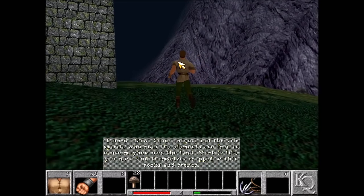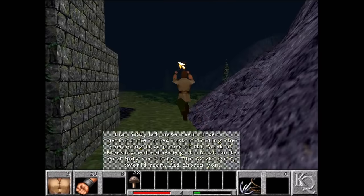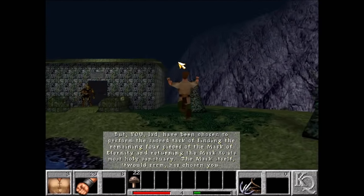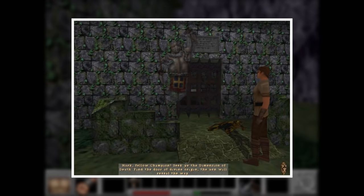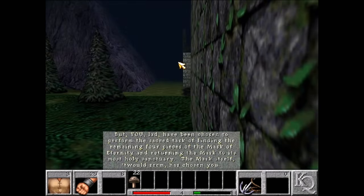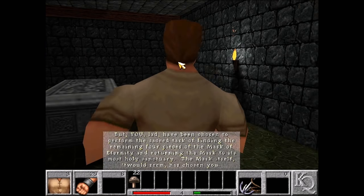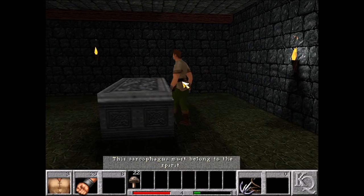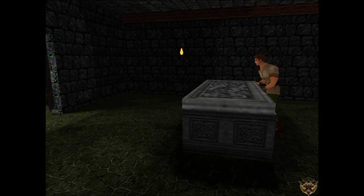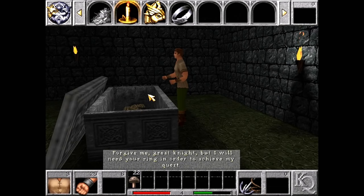Chuck's going to continue hopping towards a mausoleum where he needs to steal the ring of a deceased knight. Clipping through the wall skips a battle and a cutscene with the knight's ghost. The wizard just told us that the thing we grabbed in the opening cutscene was a piece of the Mask of Eternity, and we need to find the other four pieces to restore truth, light, and order to the land.